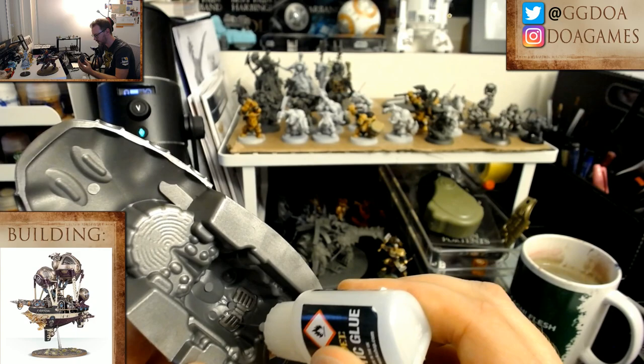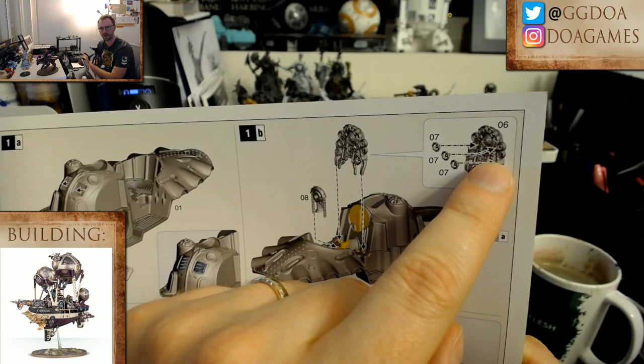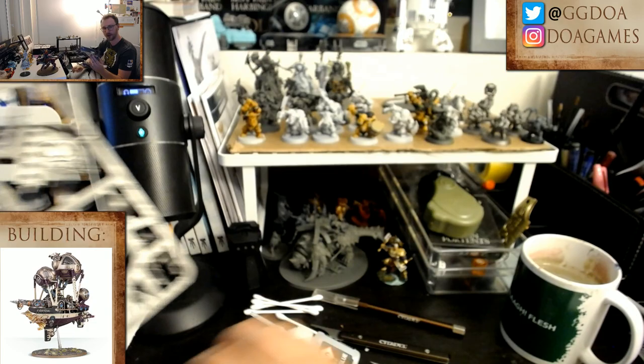The nice thing is that part is going to sit for a while because the next part involves some painting. So we've got this thingy with a bunch of dials and gears and levers on it — that's not something I'm going to want to paint once it's on the model. I think I'll cut the parts out from that and paint it in hand before I put it in.